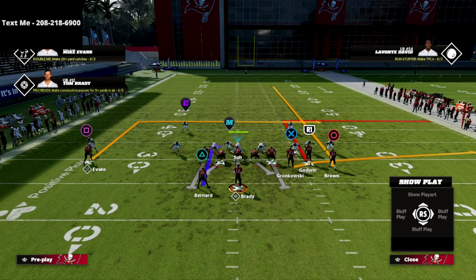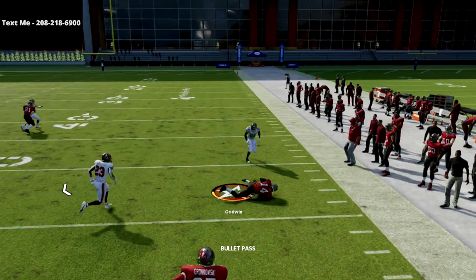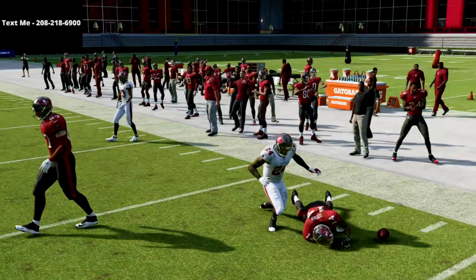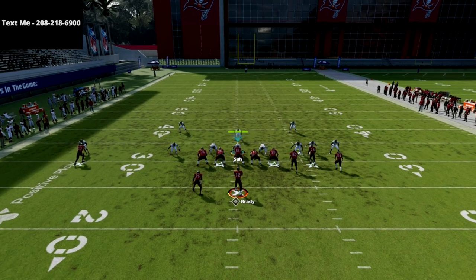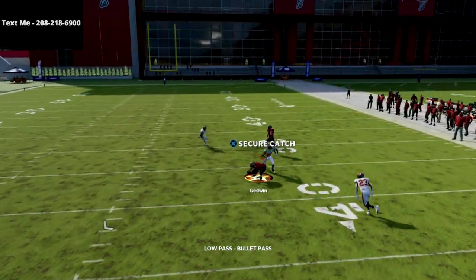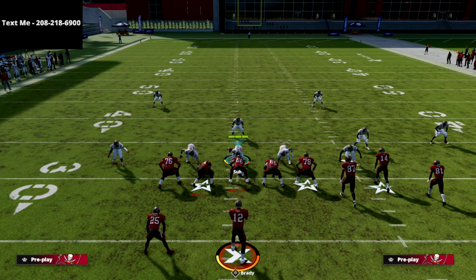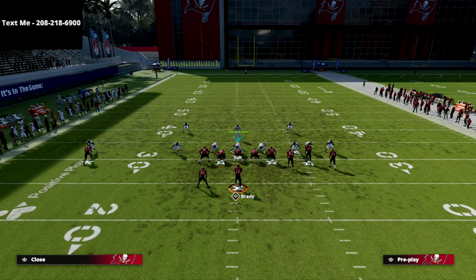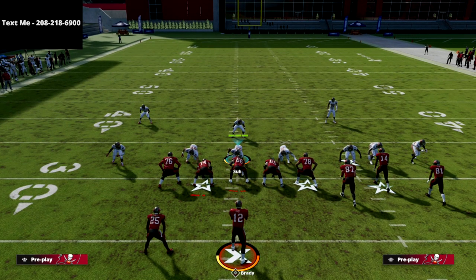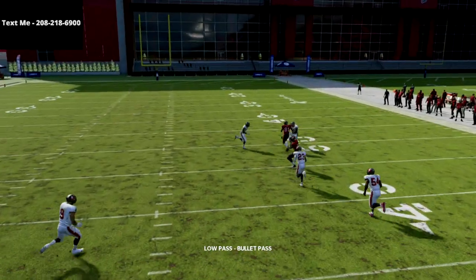So you're looking at that quick flat route. Your next read — if they're covering that flat — you're going to hit your out route. What I like about that out route is especially if they're going to be blitzing you. You're going to see here that the R1 receiver — I can low ball that in front because that tight end route has pulled the zone out of the way. So if you get a look where they're playing clouds and some underneath zones, R1 goes and I can just low ball right before he cuts.